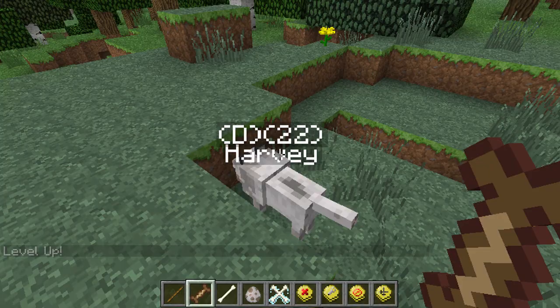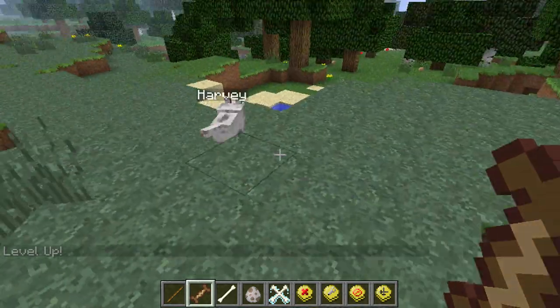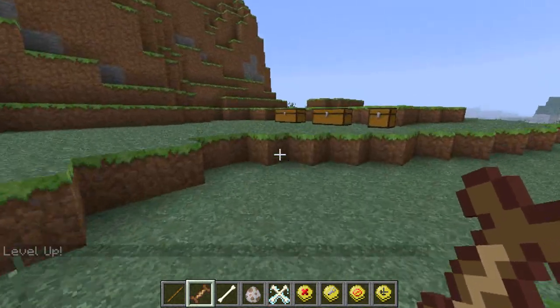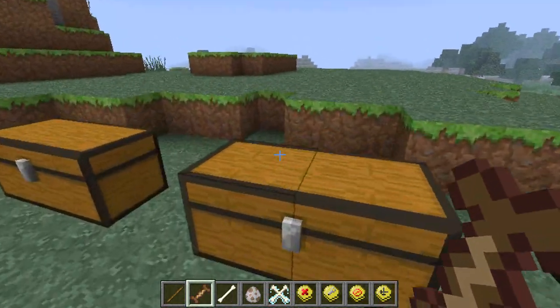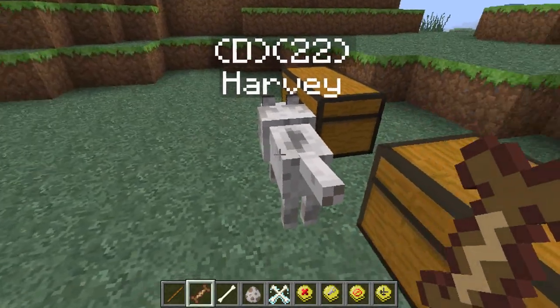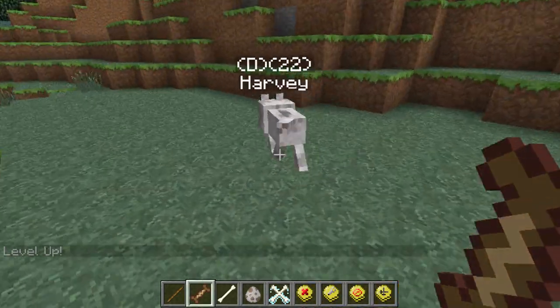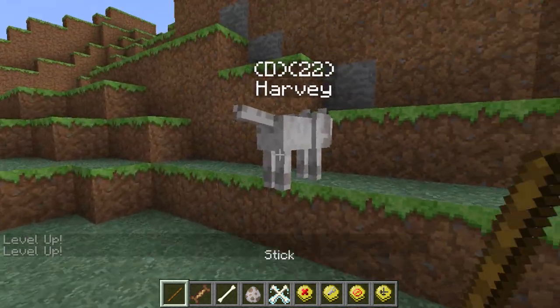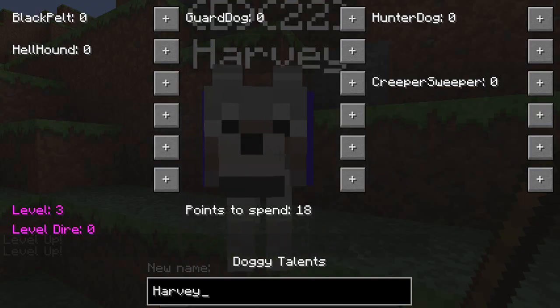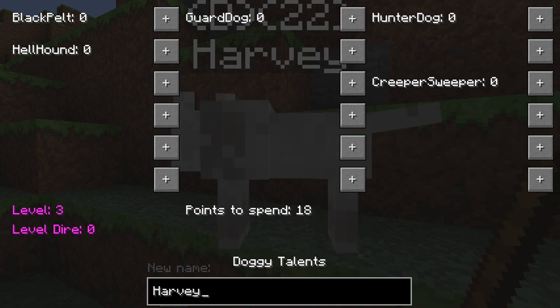When you use a treat on him it'll say 'level up.' Harvey, come over here, you're so silly. When you use this in a crafting recipe - yeah, you get level up, level up, level up. Then use a stick on him and you can see 'points to spend: 18.' When you first start off you have 15 points, and every time you use a treat on him you get a point to spend.